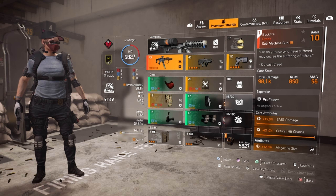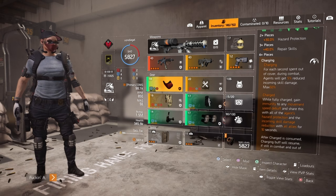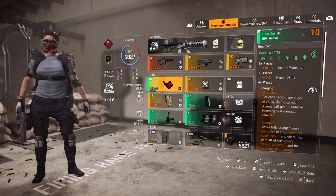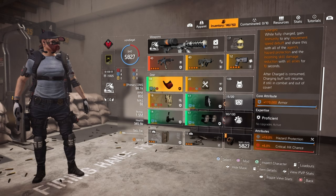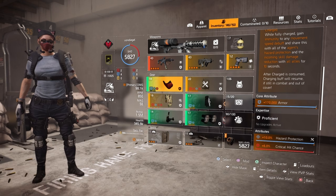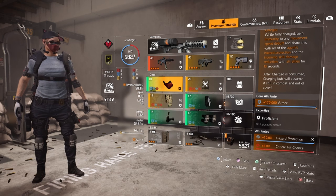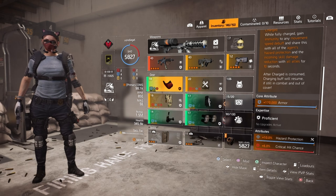Alright, let's have a look at the whole card here for the build. One thing I did want to point out: the charge portion — while fully charged, you gain immunity to any movement speed debuff and share hazard protection and incoming skill damage reduction with all allies for 10 seconds. So that means all my allies get my hazard protection, 50% incoming skill damage reduction, and immunity to any movement speed debuff when I'm fully charged. That helps the group out as well.